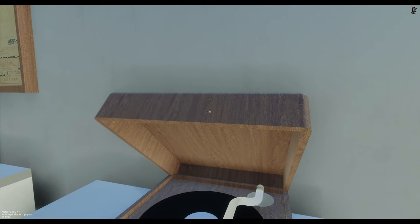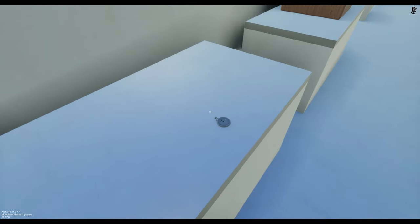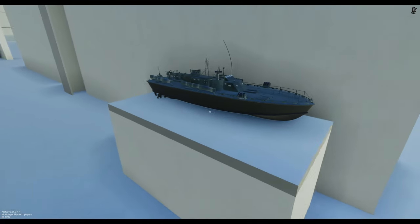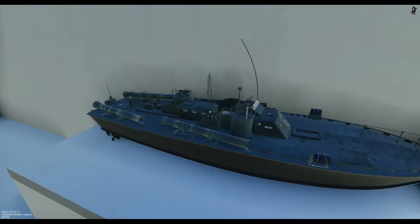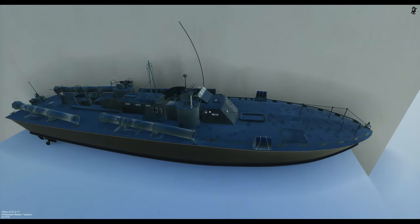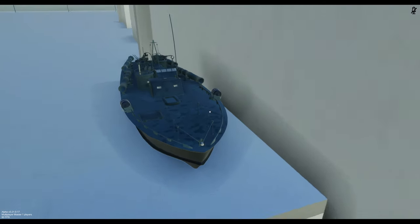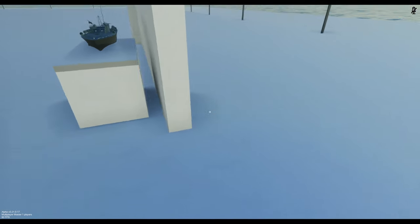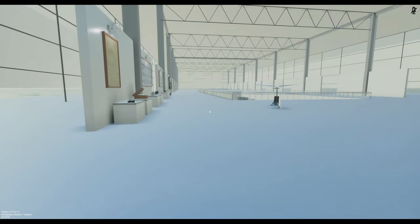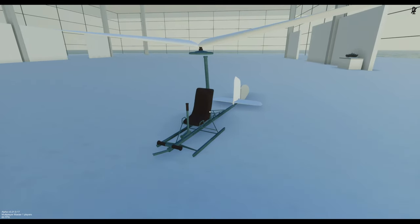I rebuilt some of the shaders, the triplanar shaders. We have the binoculars, the chronometer here. Finally we've got the beautiful PT boat. I'm hoping to add some of the blueprints here. You'll notice there are some really cool ambient shadows, so I'm starting to get that into the scene. You can see kind of behind surfaces. So I've got some work to do there and some reflection work. And finally we have the gyrocopter, the auto gyro in here.